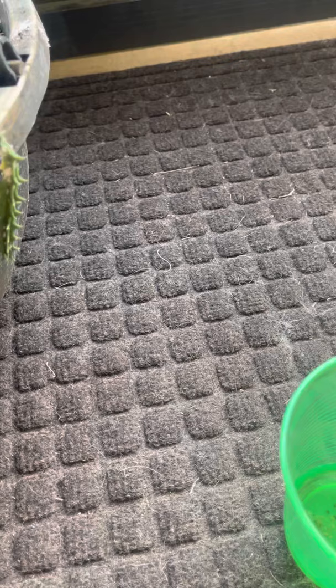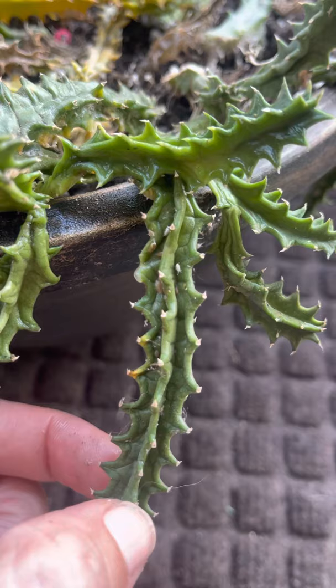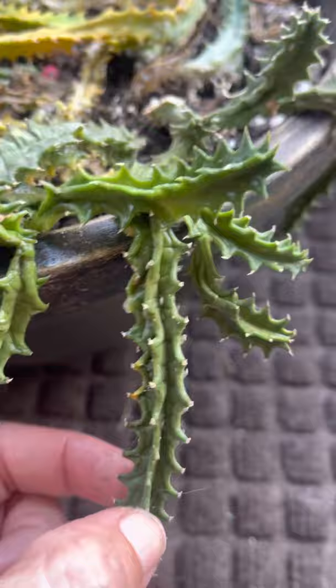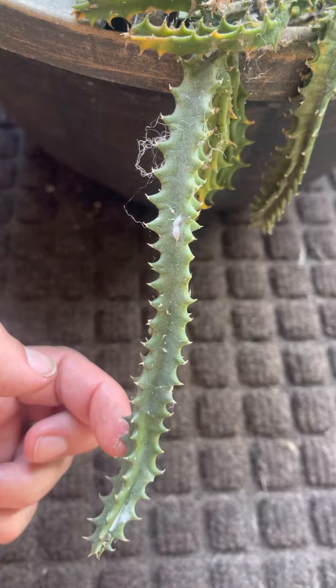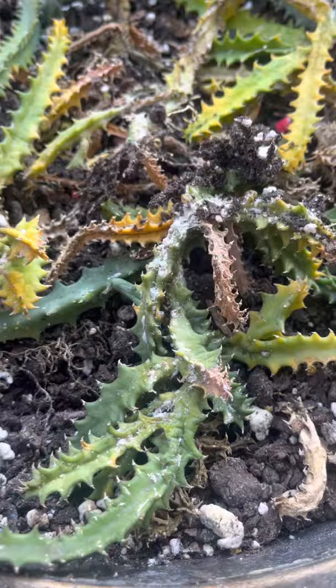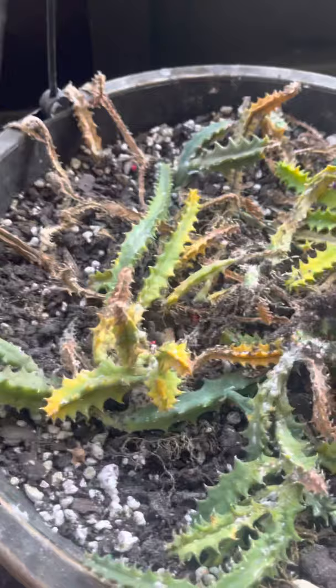Let me see if I can catch one moving. I used to be grossed out and petrified of these things, but I have so many plants, I just don't care anymore. You see that big mealybug moving there — that white little thing. So those are mealybugs. My plant is completely infested with them. I mean, I've never ever had an infestation this bad. Those are all mealybugs — it's disgusting. They're everywhere. Some have even fallen here on my mat.